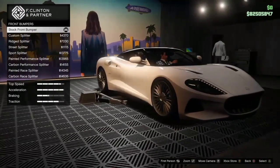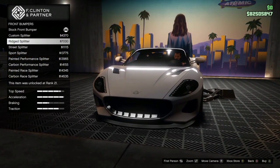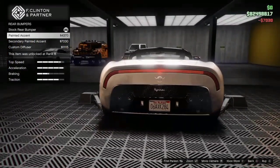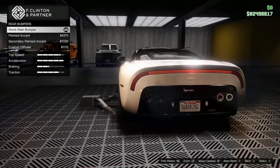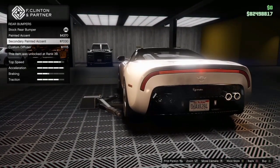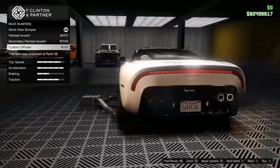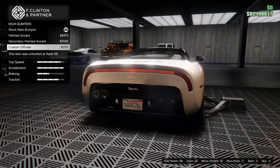For the bumper — oh man, it really is pretty. If I was going to have this thing have a little downforce, I think it would be best to get the ridged splitter. For the rear bumpers, I could get the painted accent — this really won't change anything. Stock is like a bit metal, and then the secondary painted accent does change something. I'm going to get the custom diffuser.